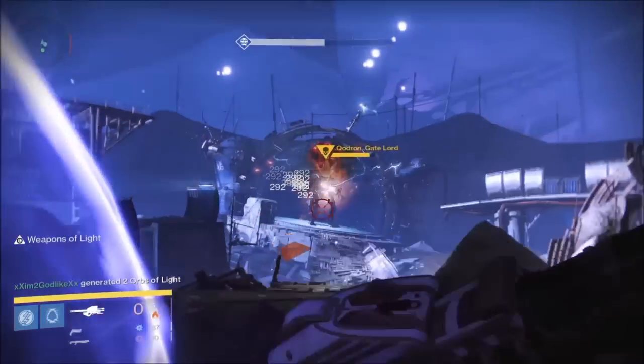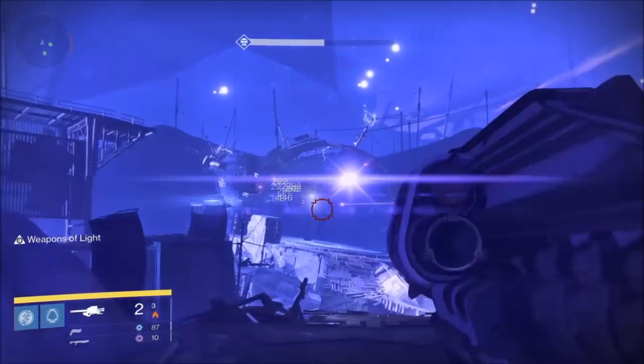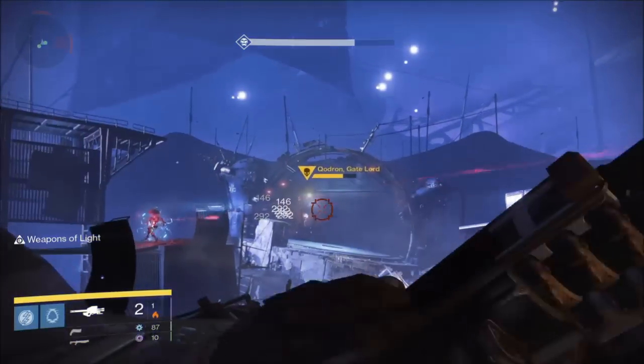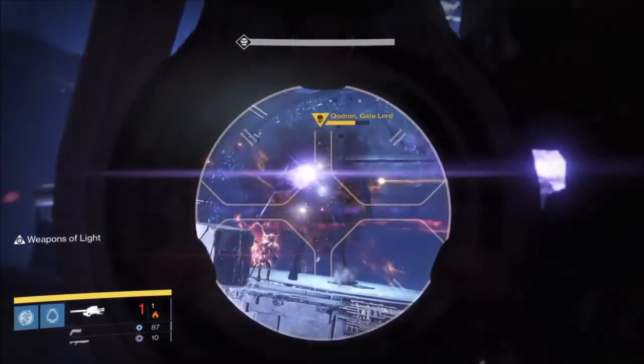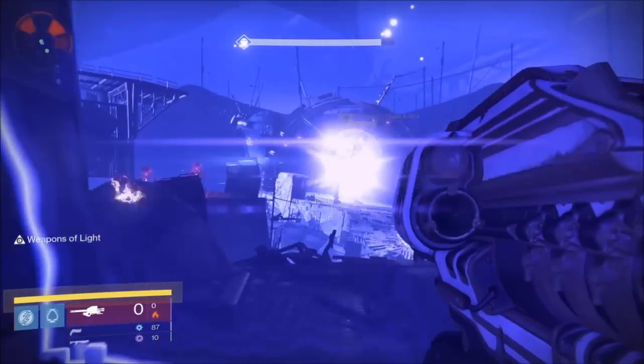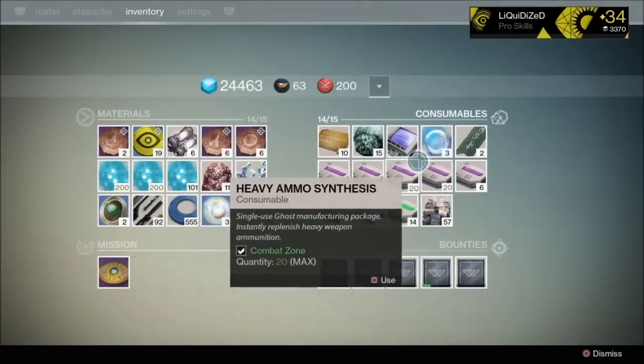We've got seven ready to go, and then we've got a Synth ready to go. So each of us is going to shoot 14 Rockets total, and Kodron's going to die. It's as simple as that. We're not going to get put in a containment shield, and we're not going to have to kill the Hobgob.